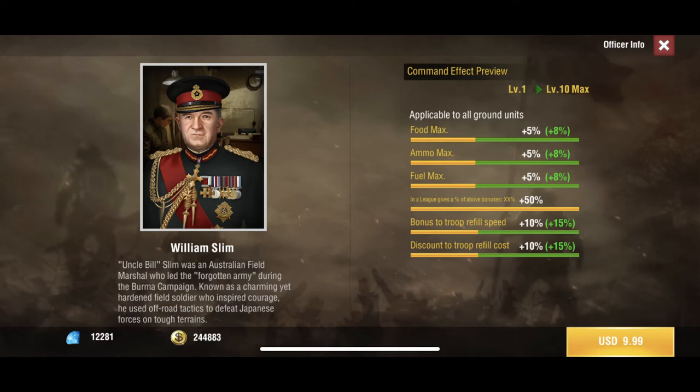Finally we have William, who gives ground units food, ammo, and fuel maxes, and allows for refill speed and a discount on troop refill costs. He's not bad for ten dollars — you guys can pick him up if you'd like to.